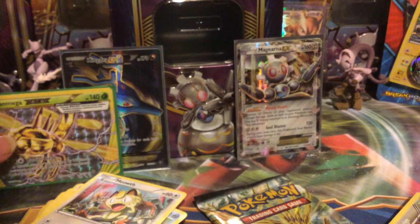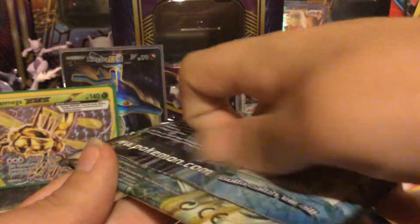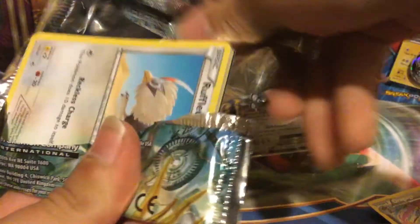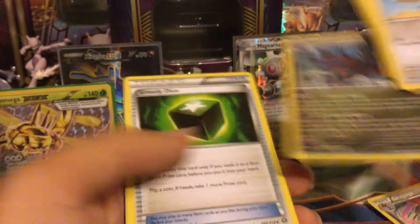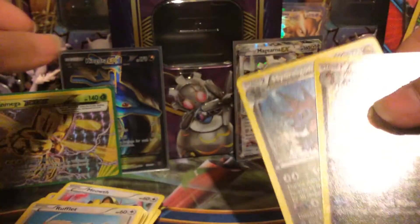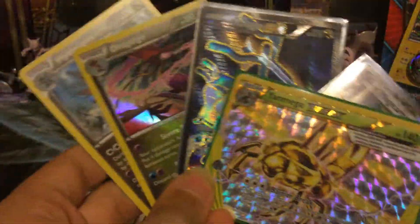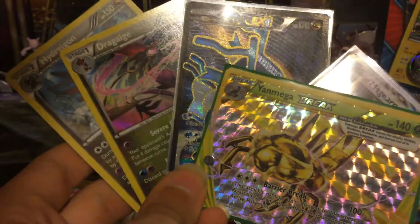Alright, last pack of Steam Siege — hopefully we can pull something as well. We got a reverse Rufflet, two Rufflet in one pack, and a holo Hydreigon. Pull-wise we did okay — we got something in each pack: holo Dragalge, holo Hydreigon, Kingdra Full Art, and Yveltal MEGA Break, plus we got the Magearna promo. Give this video a thumbs up, guys — I'll see you in the next video. Peace!